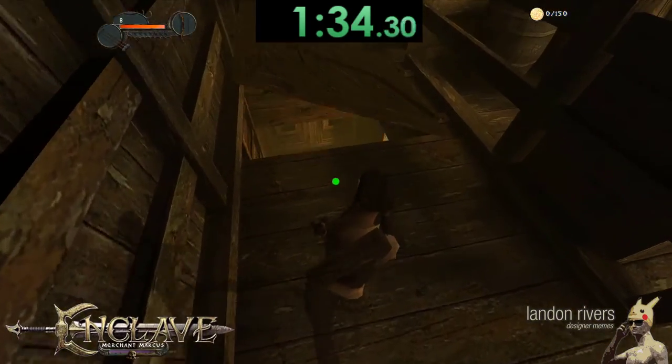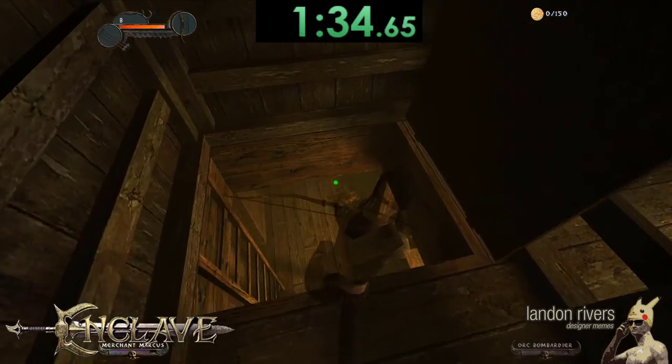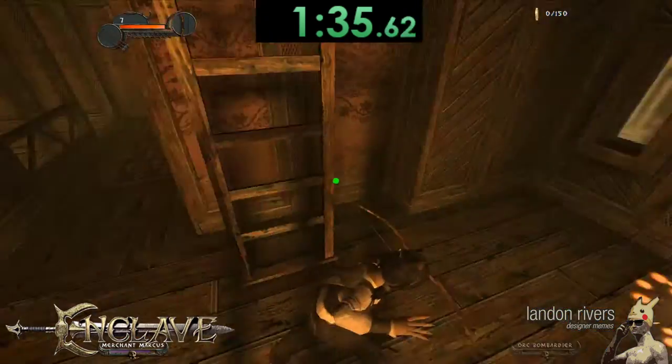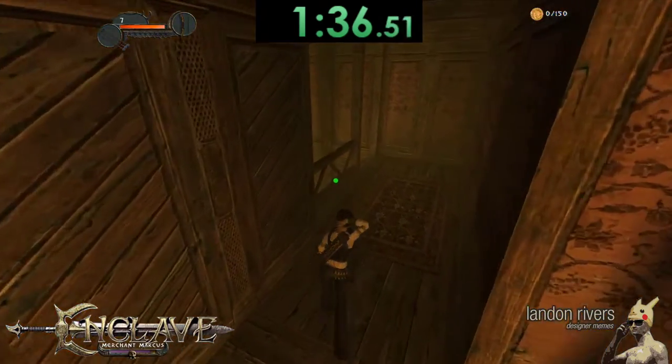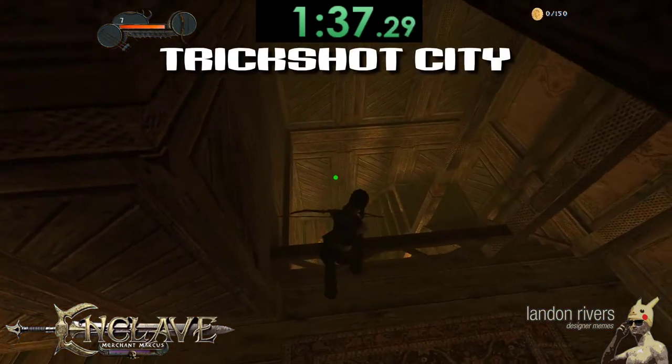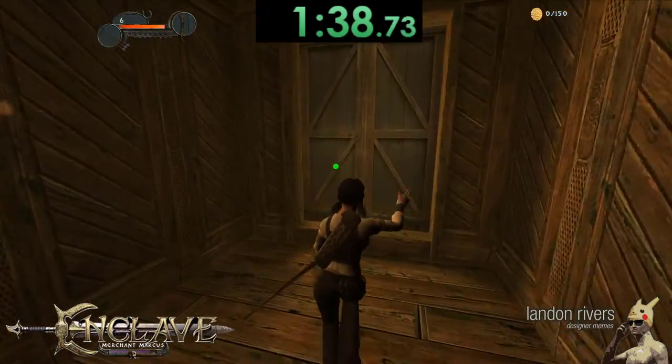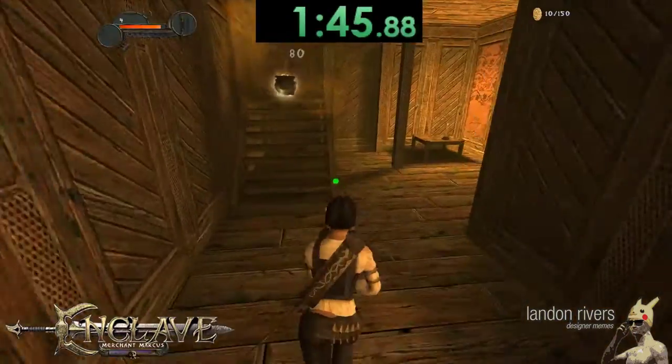Now comes my favorite part of the entire run. Pull back on the drawstring and approach the hatch. Shoot the sleeping armored orc and drop down at the same time. Turn around quickly, pull back another arrow — now for trickshot city. Jump the railing and explode the orc as he runs up the stairs. Quickly open the door and Marcus will start moving again.